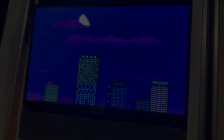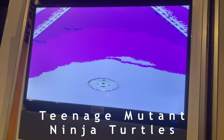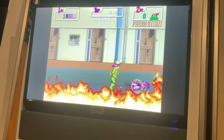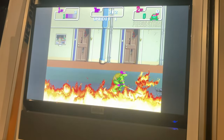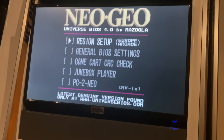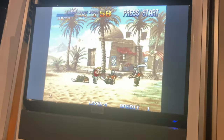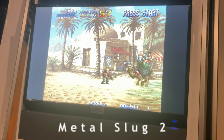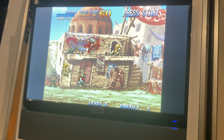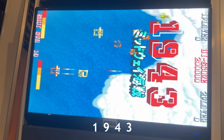Let's check it out. First thing to note, we have a tate mode. Teenage Mutant Hero Turtles. If we copy over the Uni BIOS, we can use it to change region and also flip the dips on our Neo Geo games. And vertical games run in tate mode. Perfect.